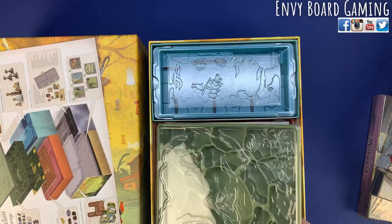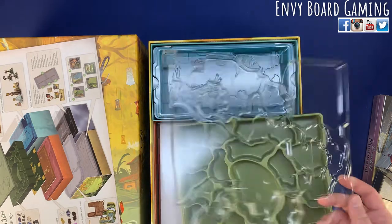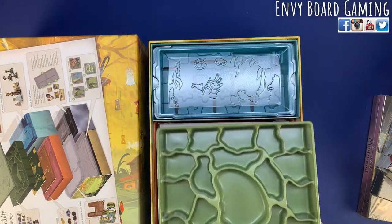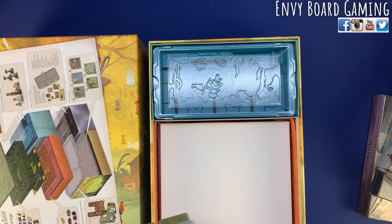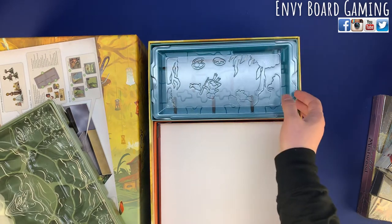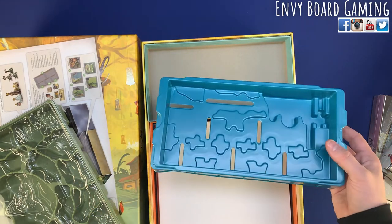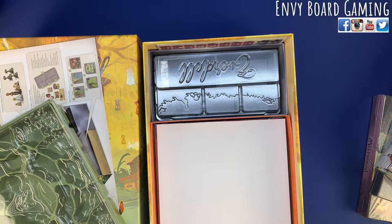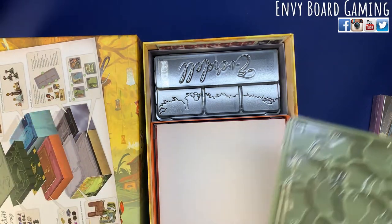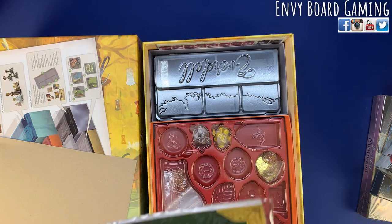You've got your tray here — here's the tree, and here's the tray that's going to hold all of the meeples, which is a ton because these expansions add new characters to play as. Then I believe this is the Pearl Brook tray, so you're going to put all of your wonders in there and your little signs for open or closed.